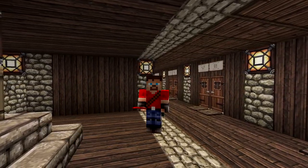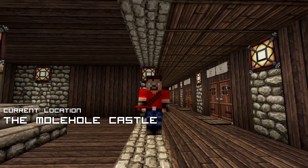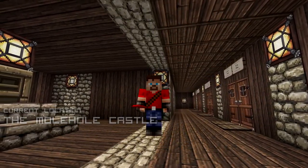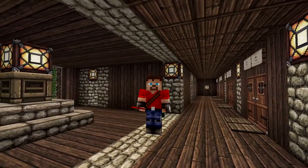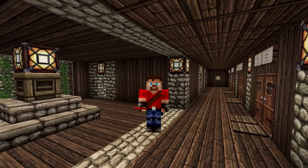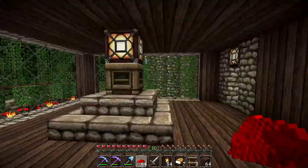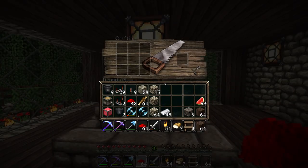In the previous episode, we were working on the spawner pads of Mob Castle, and in this episode, my friends, we are going to be installing some epic redstone contraptions to start automating our mob-spawning grinding factory of death. And it is going to be absolutely awesome. I hope you have some tasty beverages and crunchy snacks, because it is time to play some Minecraft Survival.